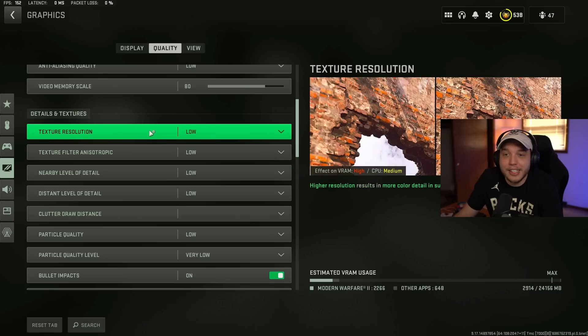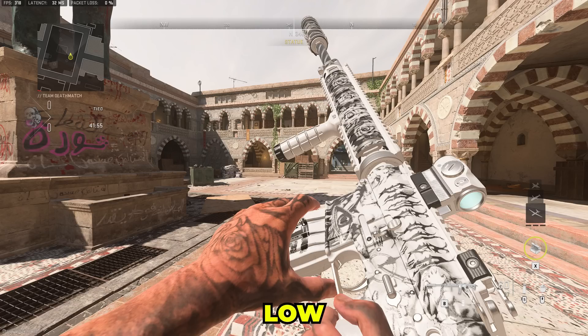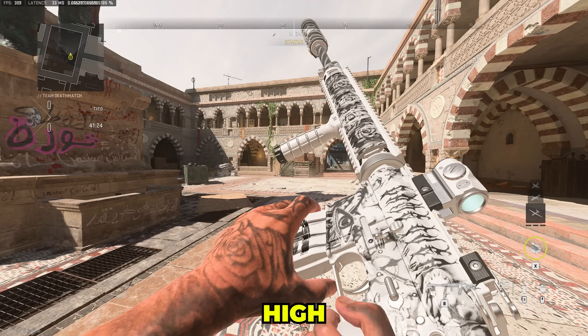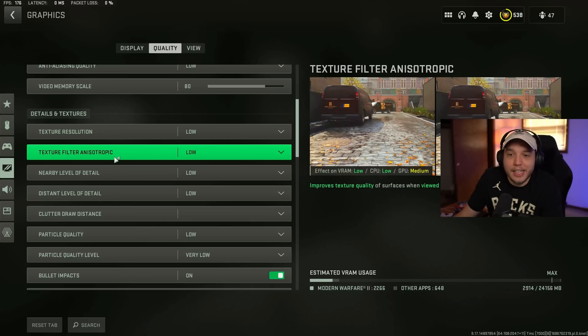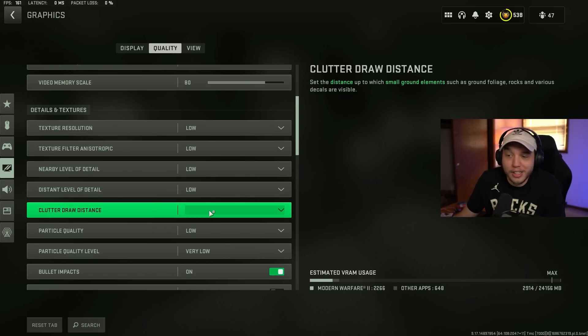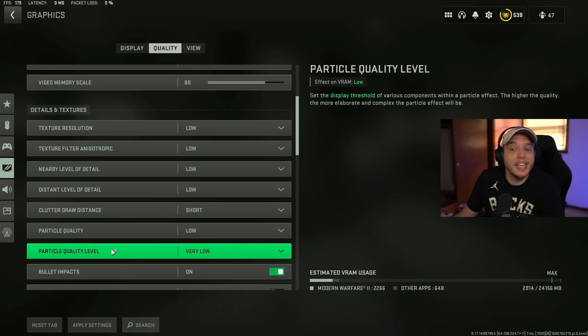Video memory scale, set to 80. Texture resolution, I have set to low. Very low gives the most FPS but textures look terrible; low looks dramatically better and once you get to normal and high the difference isn't that significant — not worth losing FPS over a small quality difference. The same applies to texture filter anisotropic — set to low. Nearby and distant level of detail, both set to low. Clutter draw distance, set to short. Particle quality set to low, particle quality level set to very low. The quality difference in the game doesn't look all that much different and you get a huge FPS boost.